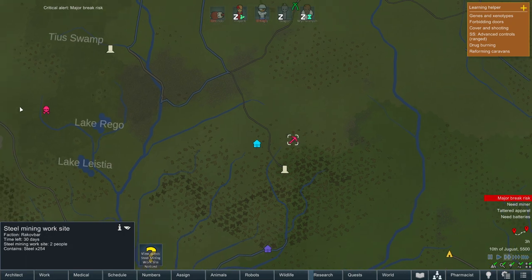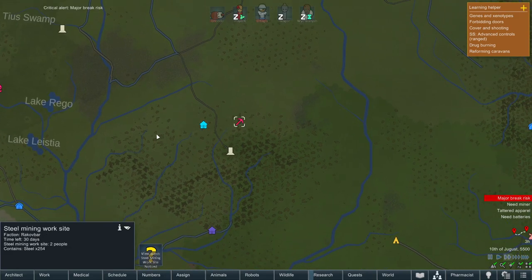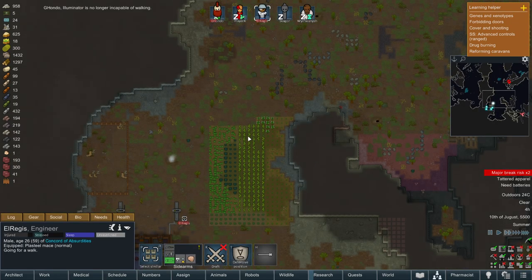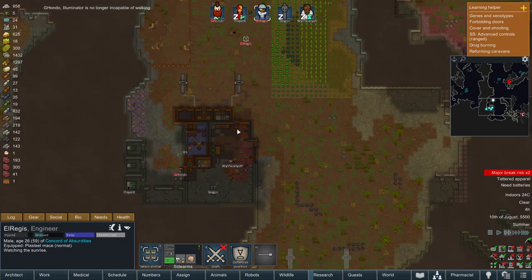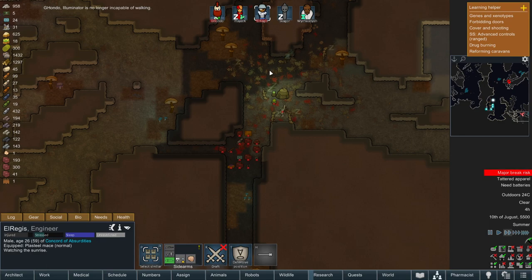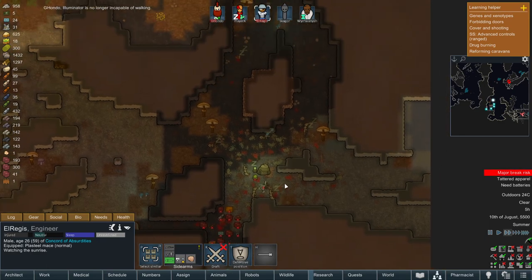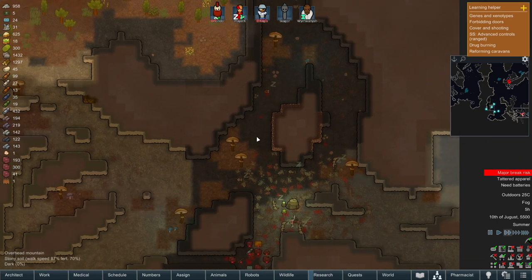Rack of Bar - these guys are at minus 100 with us. Two people there, containing 254 steel. That might be worthwhile, but the problem is I don't really want to form any caravans until we deal with this bigger issue. What is this? Oh, it's a hedgehog.